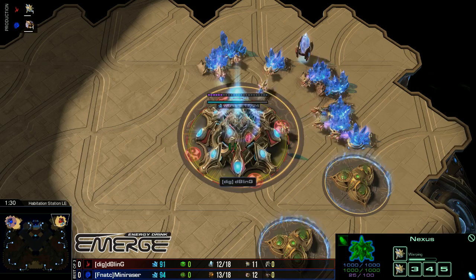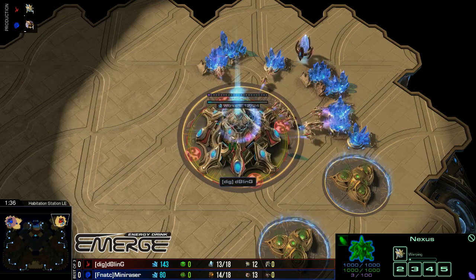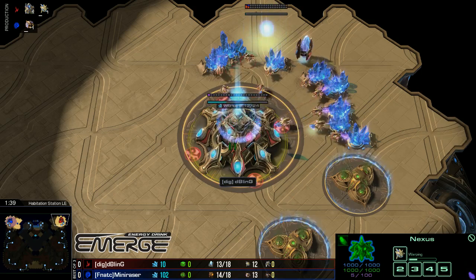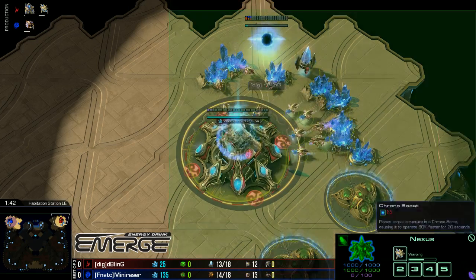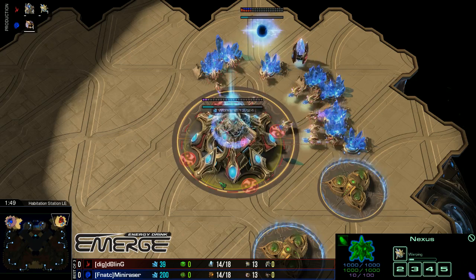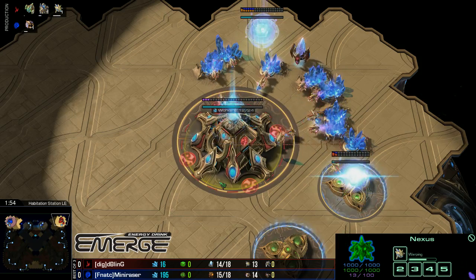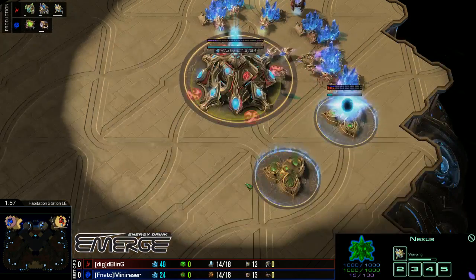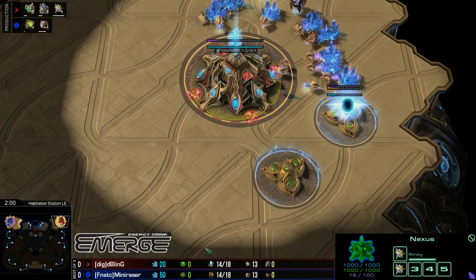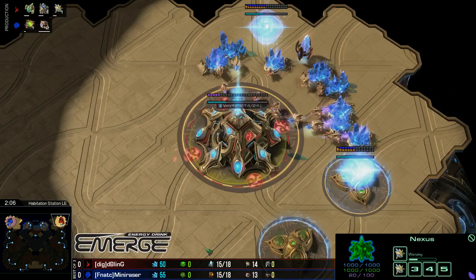Someone in my stream chat a couple of days ago, when I was casting another event, pointed out I was casting Goody. After three games of hour-long games from Goody, I had a slip of the tongue and said Grubby rather than Goody. And they came up with the worst caster setup: Nama Mana versus Goody Grubby.